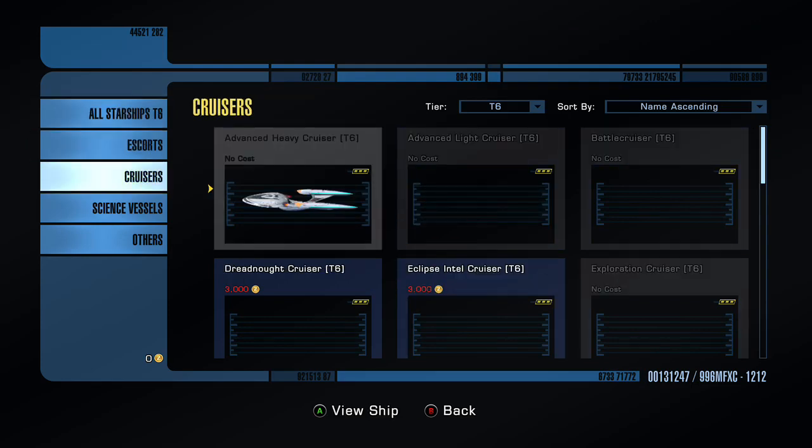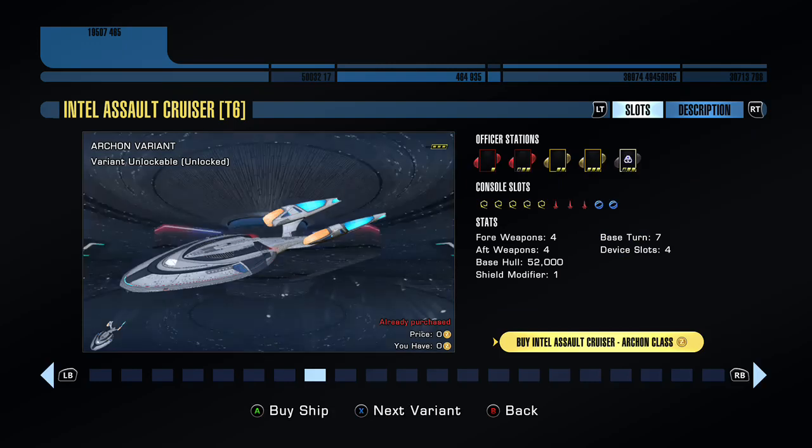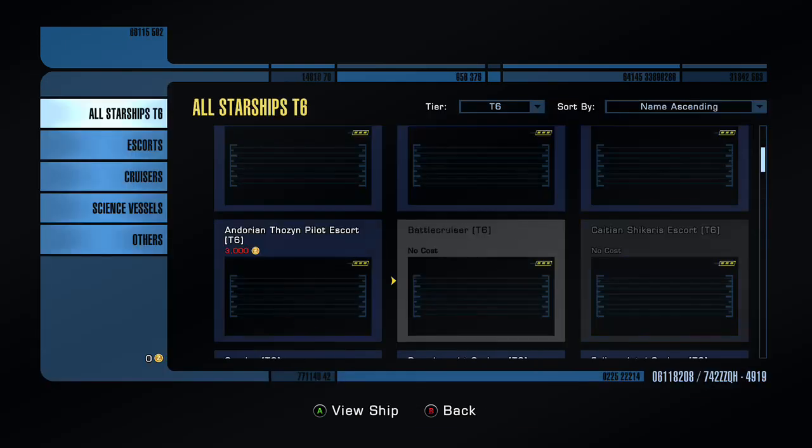Let's have a look at tier six cruisers — it's going to be in the Intel category. Here it is. So you can see you have a base hull of 52,000, a shield modifier of one, and a base turn rate of seven. You've got your four device slots. You have two tactical officer stations, two engineering, and then a universal Intel station. So it's really not that bad.